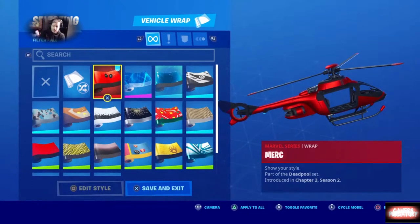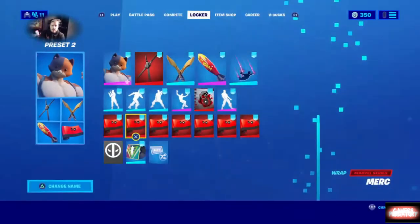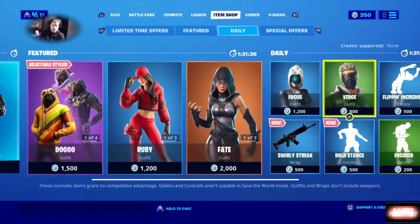Get those challenges all knocked out and you will get this item wrap for your weapons and vehicles. It's red and black — looks a hell of a lot like the Deadpool skin except you've got Deadpool's eyes on it. The best version that shows it off is the gun. That's going to do it for this week's Deadpool challenges.